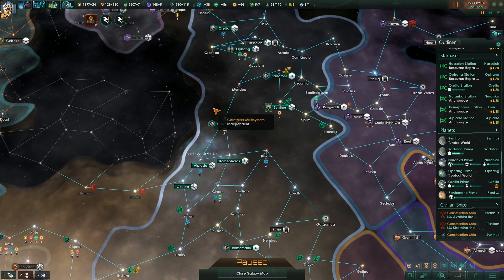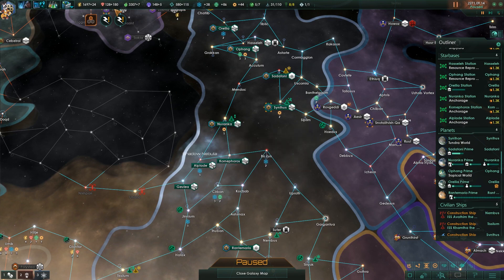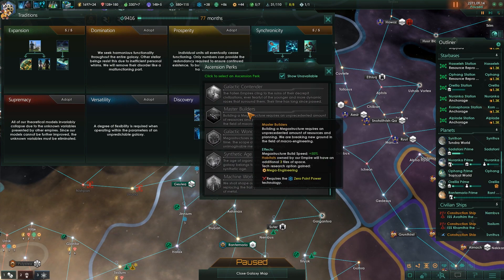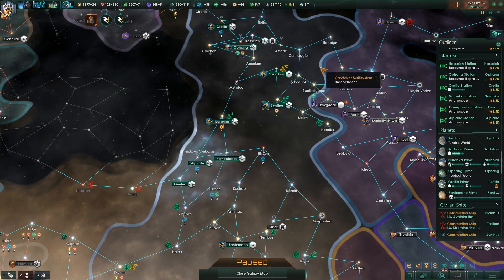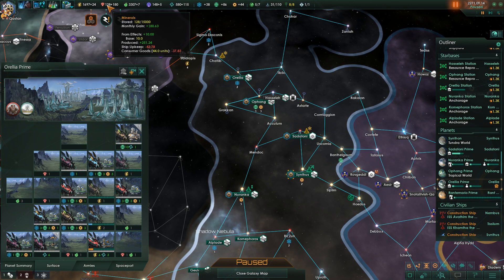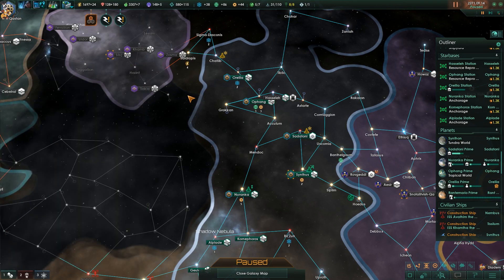We've got the potential to start building up an army right after this, so we just need to keep on building up more of our minerals, which we can easily do off of the planets that we're going to get here. We can look at moving into our next ascension perk, which is either going to be master builders or machine world depending on what techs we get next. We've got to get more tech, because this is just unacceptable at this stage — it is so low, the amount that we're producing. But we are in full production mode, very easy to keep our minerals going. Thanks for watching folks, take care, I will see you in the next episode.